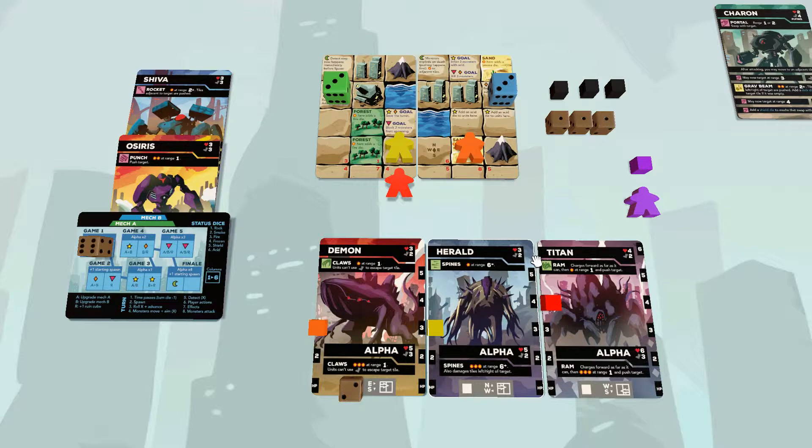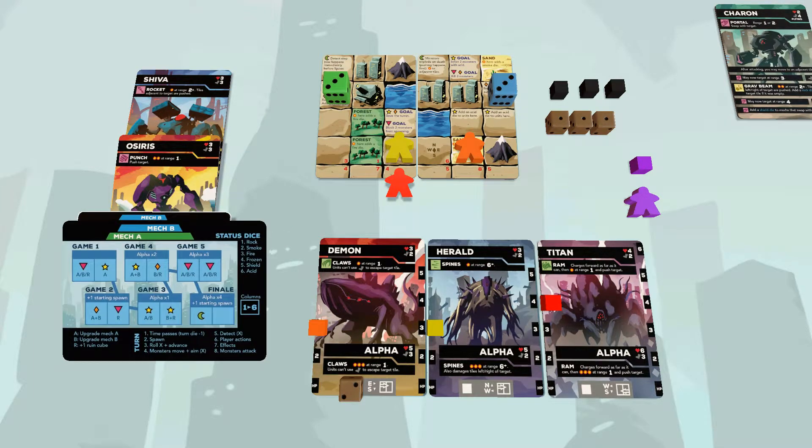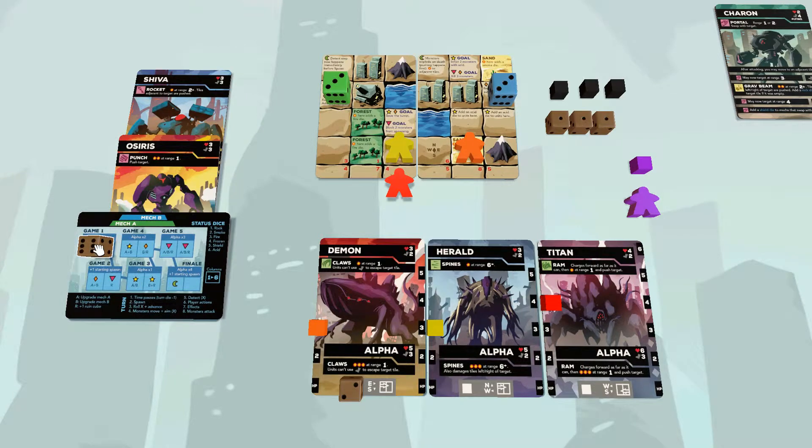If you can't place a rune cube, or if you lose both your mechs, you lose the whole campaign. Each turn you go through eight steps in order. Step one is time passes — the campaign die gets reduced by one. If that makes it all the way to zero, you win.